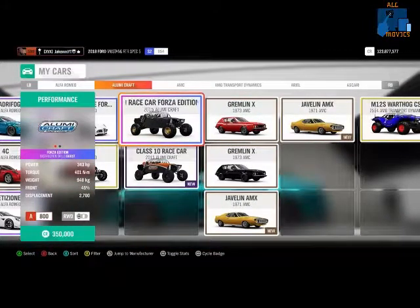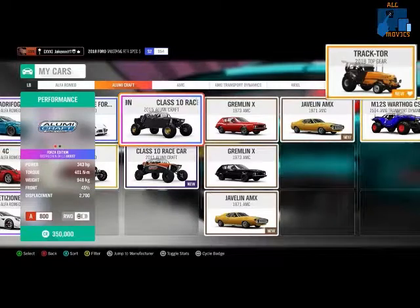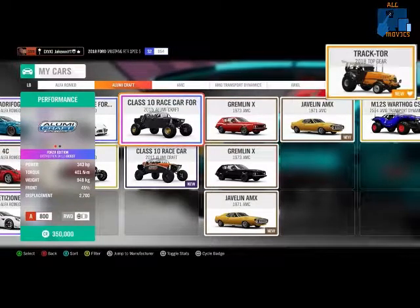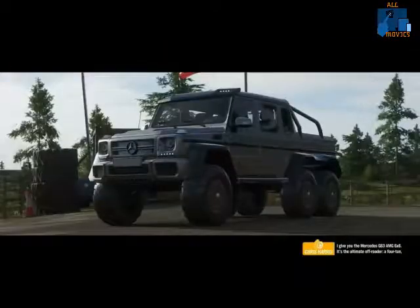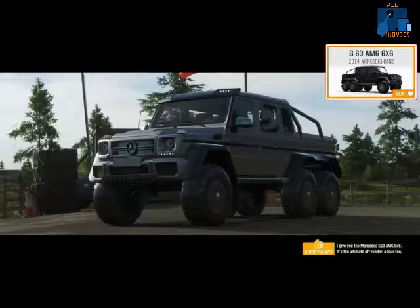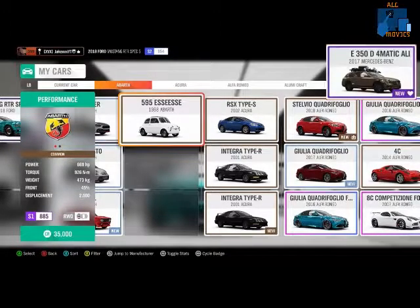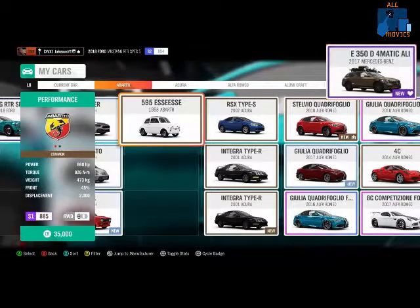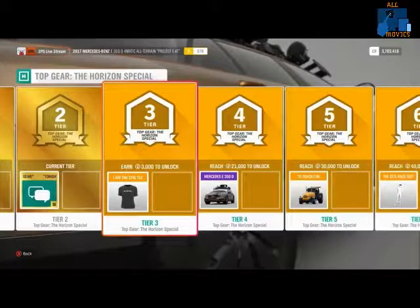Along with the story, we have three Top Gear related cars being added — these are the last three new cars. One of them is the tractor: we're getting the Top Gear tractor, available through progressing through the Top Gear Horizon Story. We're also getting the C63 AMG 6x6 Mercedes, another Top Gear related car unlocked through the new story. The last new car is the Mercedes-Benz Project EAT E350 Deformatic All Terrain, also available through the Top Gear Story. Some will be available at three stars, others through the Horizon Life part — but essentially, play the Top Gear Story and you'll unlock these new cars and the Stig character.